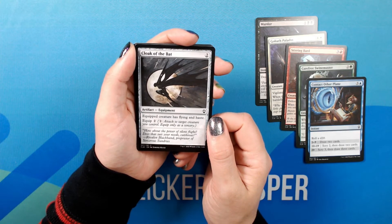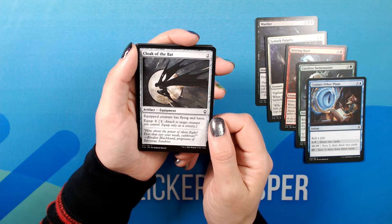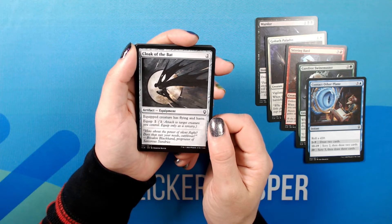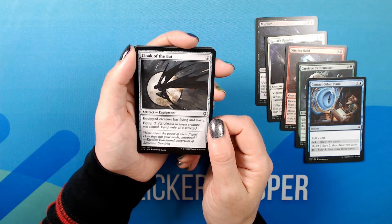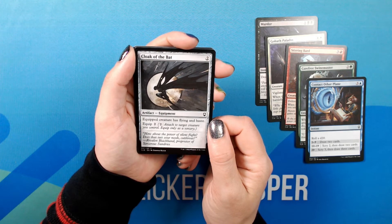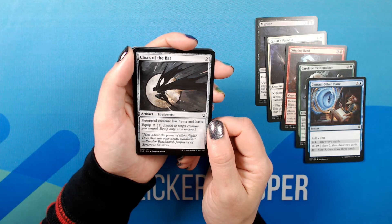Cloak of the Bat. Two. Artifact — Equipment. Common. Equipped creature has flying and haste. Equip 2. Flavor text: 'How about the power of silent flight? Does that suit your needs, Cutthroat?' — Rivalin, Blackhand Proprietor of Sorcerous Sundries.